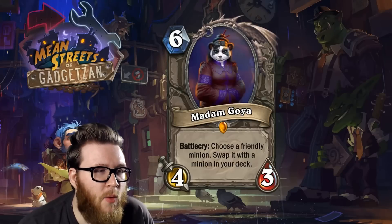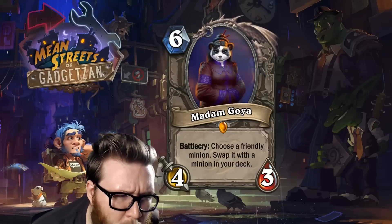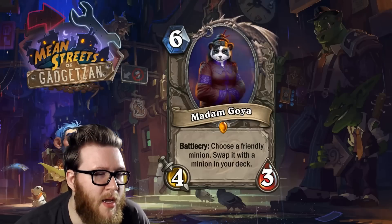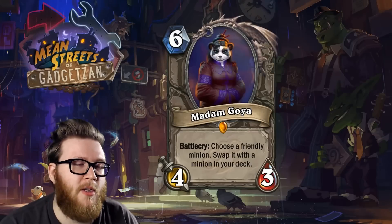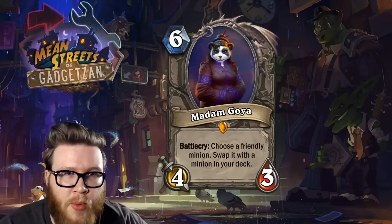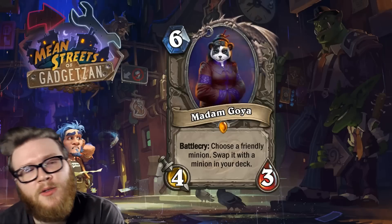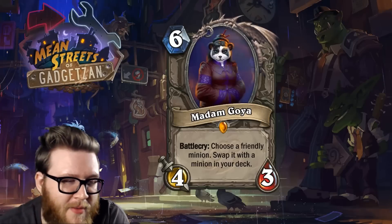Up next is Madam Goya — a six mana four-three minion with the battle cry: choose a friendly minion and swap it with a minion in your deck. So basically if you have any minion on the board, you play Madam Goya, pick some minion on the board, that minion goes back into your deck, and she pulls out a Tirion, or a Ragnaros, or Ysera, or something ridiculous. The minion that's pulled out of your deck will be random.